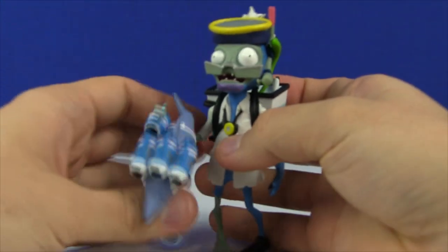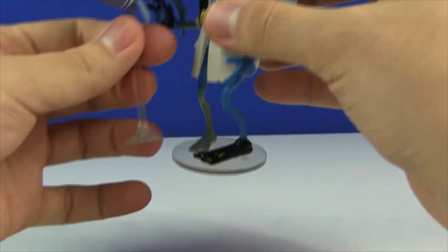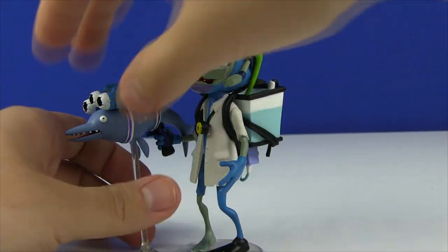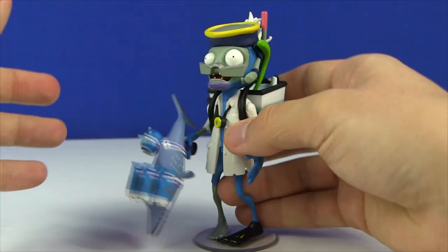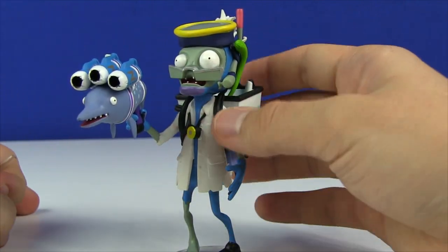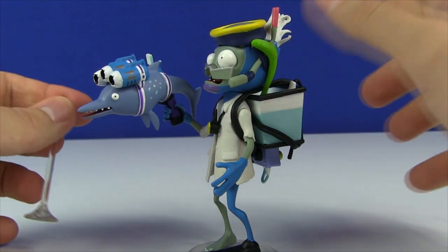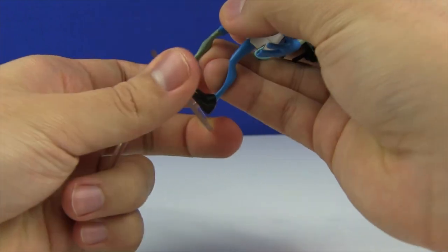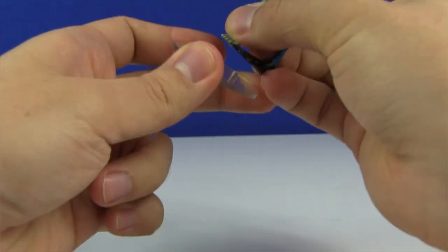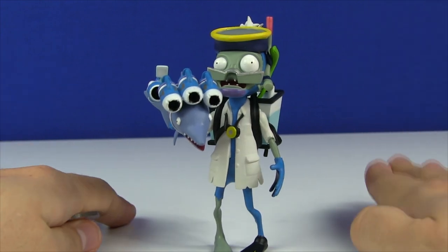Now let's get into the zombie side of things. The Marine Biologist figure comes with two different stands — one for the figure itself and one for the dolphin blaster, to keep it staying upright. He can hold the gun and stand without it, but the gun will be pointing downwards, which is a bit unfortunate. You can have it pointing upwards, but then his arm looks a bit goofy — though Garden Warfare is goofy, so it kind of works. Unfortunately, without the stand he will topple over quite easily, though he does manage to stand on his own sometimes.